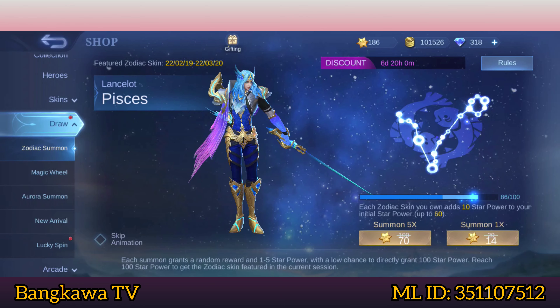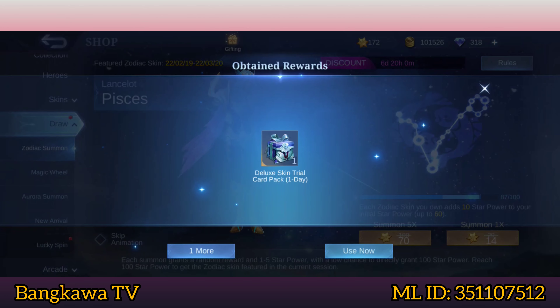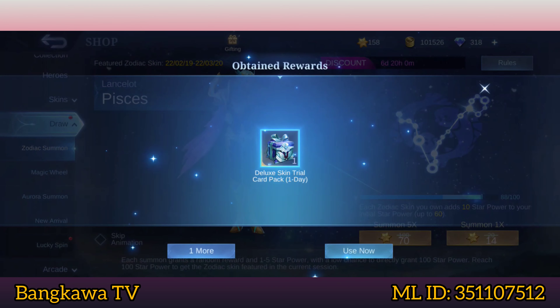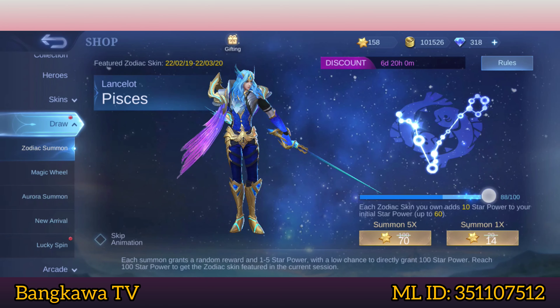Try natin dito yung Summon x1. So let's go! Meron pala ako ditong 87 points na. So malapit na lang. Isa pa! Oh my god, wala pa rin — 88 star powers na meron ako, so konti na lang.